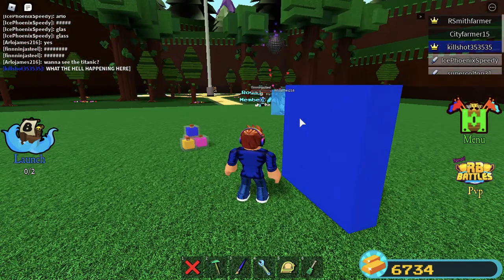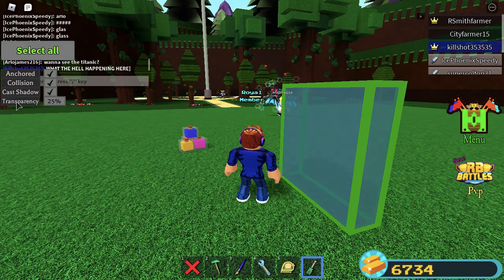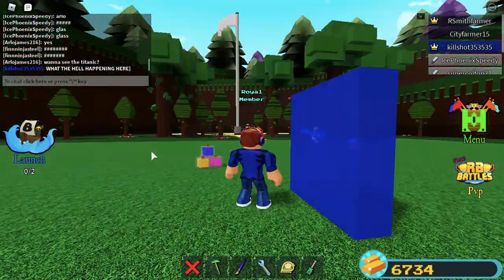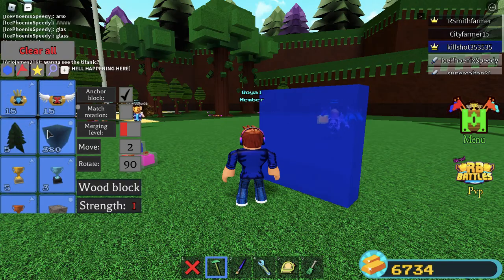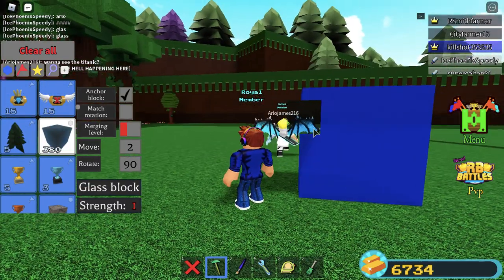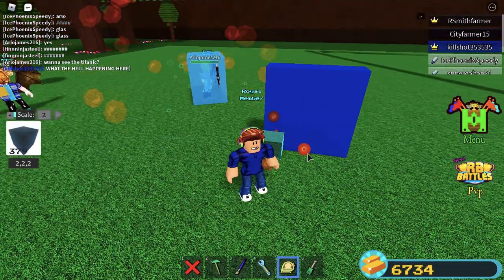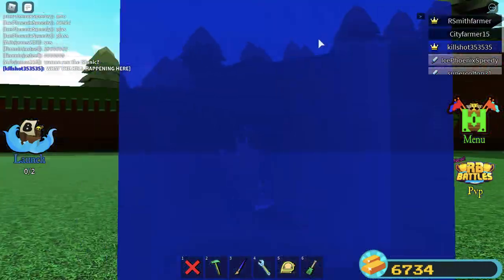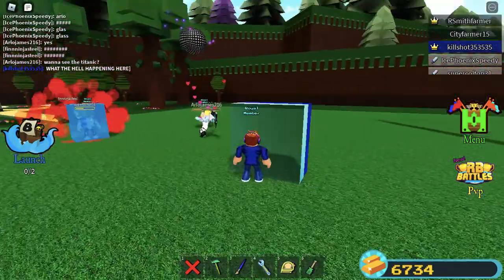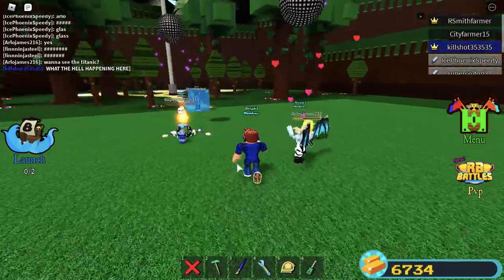And it turns into ice for some reason. That didn't happen before, but after that, turn the transparency to 25%. You get regular glass, and boom — that's how you do it. It doesn't make the other side 100% transparent, but this side is 100% transparent.